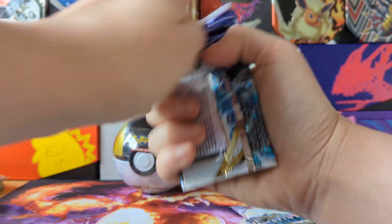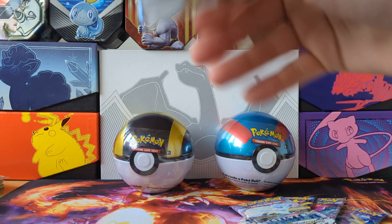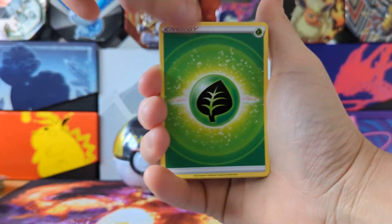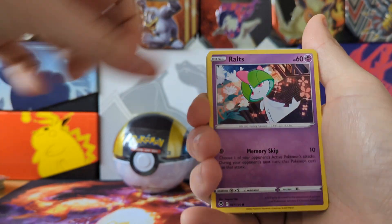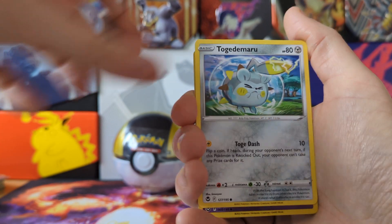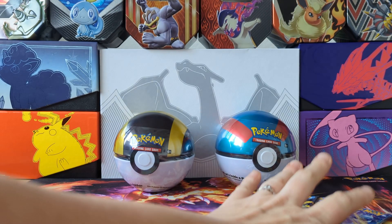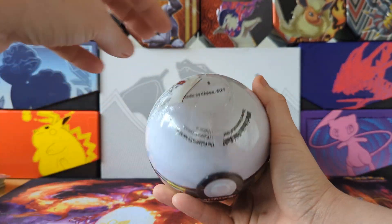The first three packs haven't been very good to us — let's hope we can change our luck with this fourth one. Pack four: Lance, Marnie, Klang, Ralts, Spinarak, Pikachu, Noibat, Togademaro, Kirlia, reverse... and the big Tinkaton non-hollow rare. Hopefully all the hits are just in this pokeball tin then.